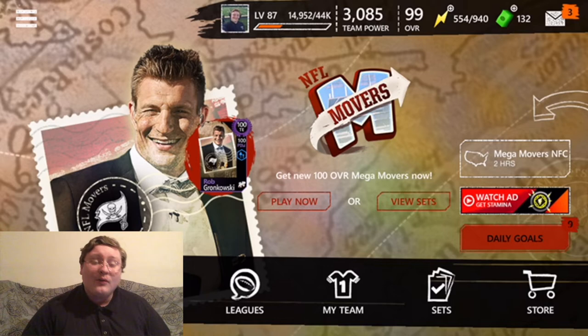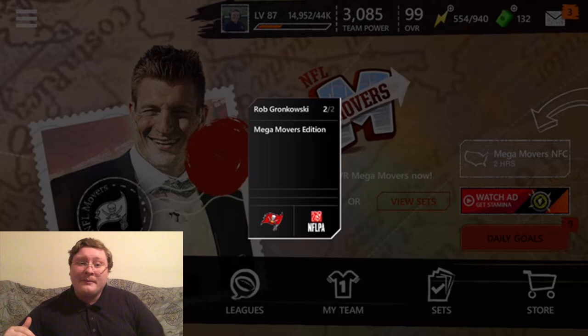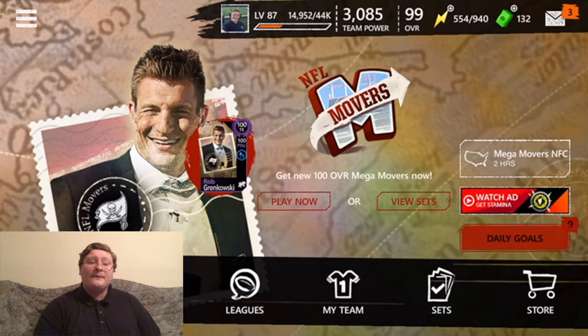Rob Gronkowski, the legendary New England Patriots tight end, now has a card — and if we flip him over, it's from the Tampa Bay Buccaneers. He will be joining former teammate Tom Brady down there. They're building up an amazing team in Tampa Bay, maybe even Super Bowl contenders. We'll have to see what happens there.